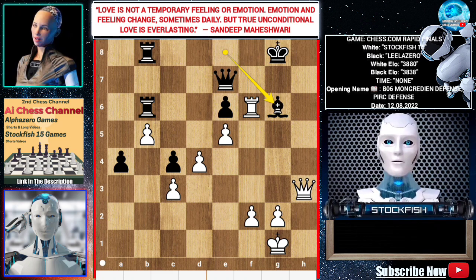Bishop takes g6, Rook takes g6 check. Black can't move away his king otherwise it will be mate. So Queen g7.